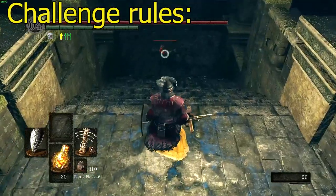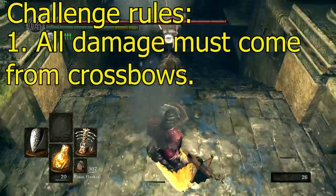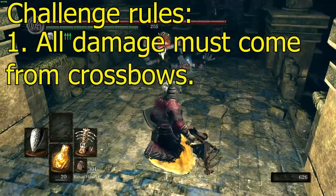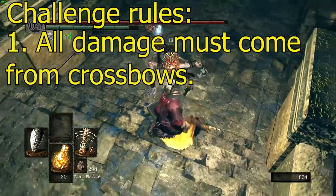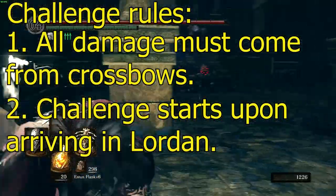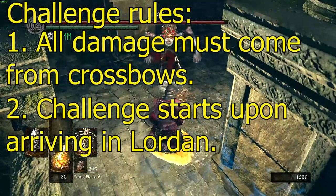First, let's go over the rules of the challenge. All damage must come from crossbows, and no weapon items other than crossbows are allowed except shields. There is no magic or summons allowed either. The challenge starts upon arriving in Lordran, since that's the first point I can get a crossbow, and lasts until I beat Gwyn.